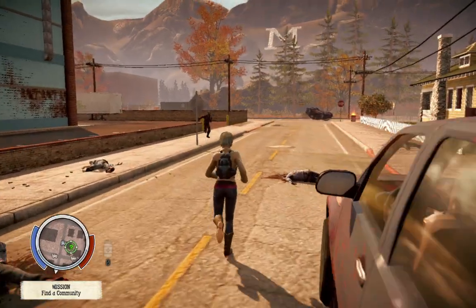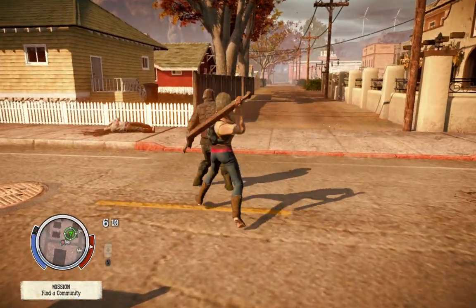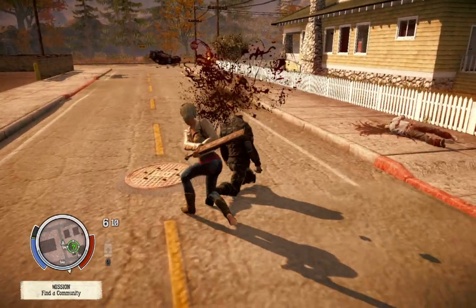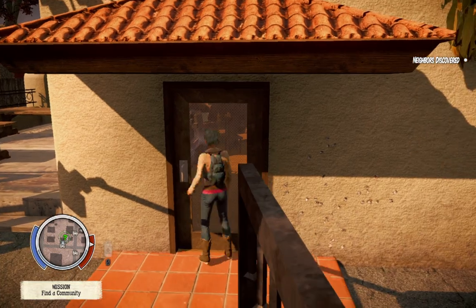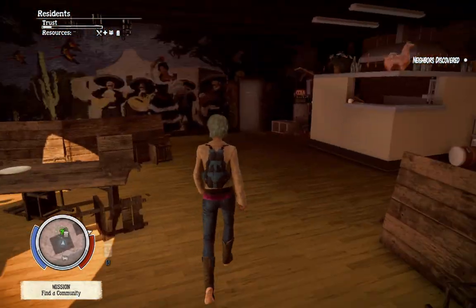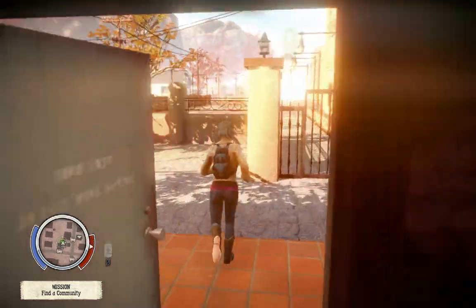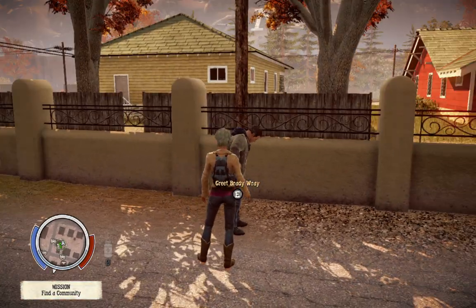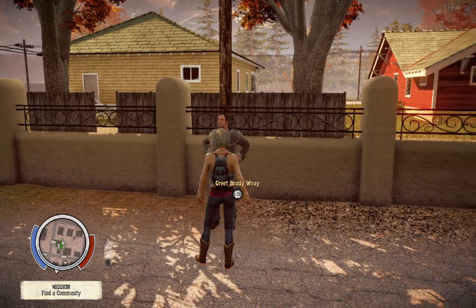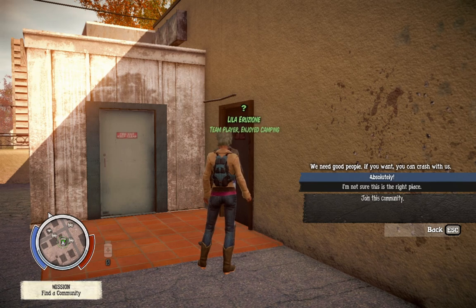We've got a runner. Open sesame — hello everybody. Where is everybody so I can say I'd like to join your little club? In State of Decay 2 they took away the ability to send out NPCs. I need to find the right person to speak to. She says we need good people. You want a car? Yes, absolutely. I owe you one.